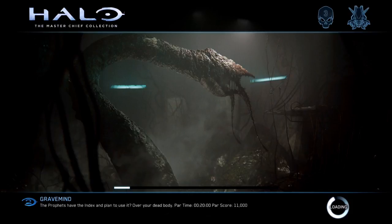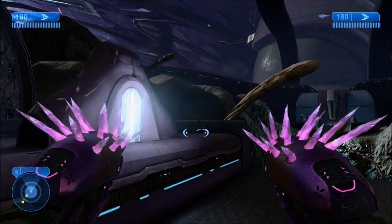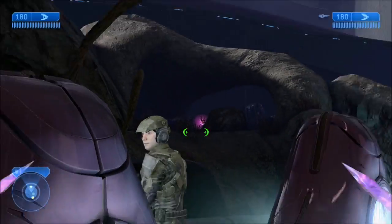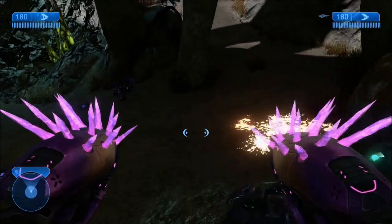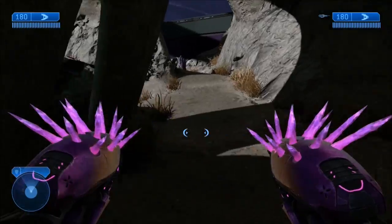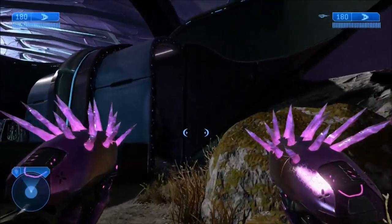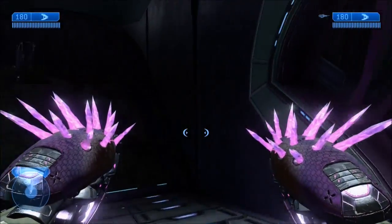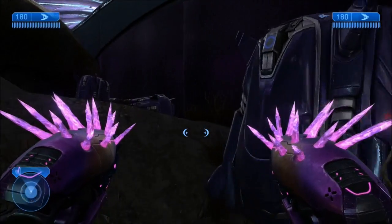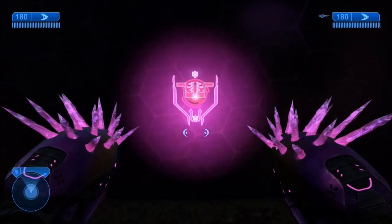The tenth terminal is located on the level Gravemind. Once you make it outside, if you look to your left you can actually see the terminal across the chasm. You can jump down in the middle and walk up this little rock path here. There's gonna be a brute that comes through — just go ahead and shoot him — go past the door, up the rock face, and behind the crates is your next terminal.